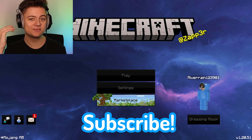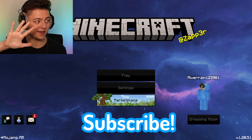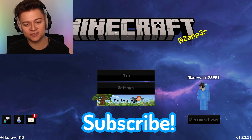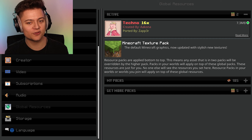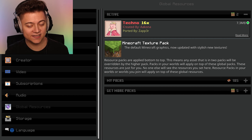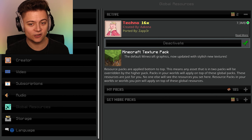Welcome back to a brand new video on my YouTube channel. In today's episode, check out 5 new PvP texture packs, and the first one is actually a pretty insane one. If you want to download them, they're going to be all in the description below. This is actually a Technoblade fan pack - Techno 16x.